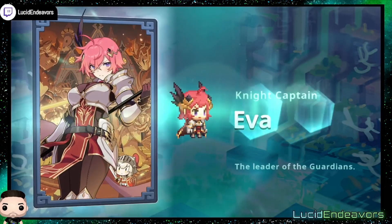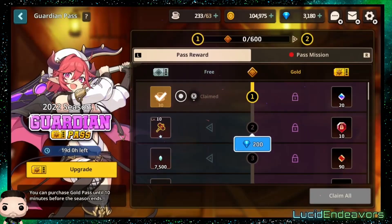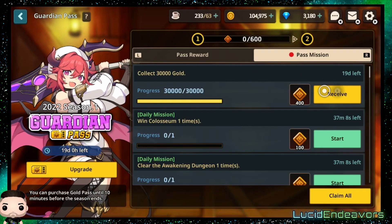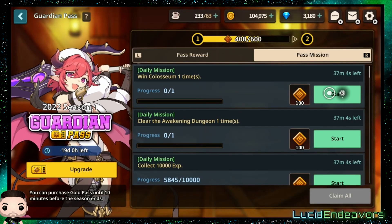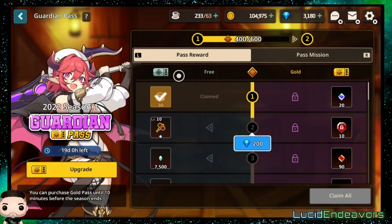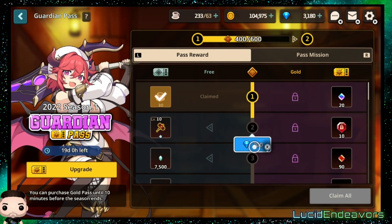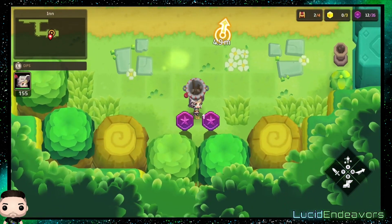This game does have a battle pass — in this game it's called the Guardian Pass. You know, all these free-to-play games have them nowadays and they've got to make their money too, so we can't really complain. The Guardian Pass is pretty generous. It has a free side and a paid side, and I'll give this game credit — the free side is actually fairly generous and gives you a lot of stuff.